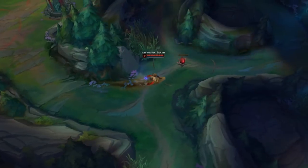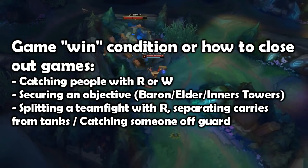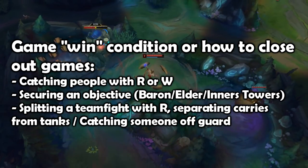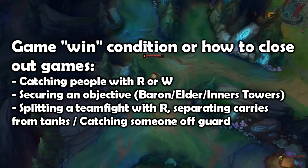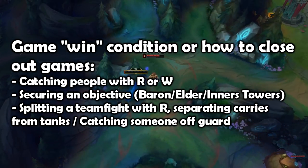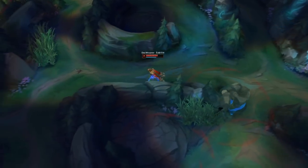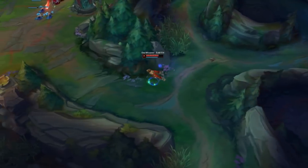Taliyah's game win condition can be determined either by catching someone with your wall or W, securing an objective with your wall that offers the required advantage, or by forcing a teamfight with her wall by separating the enemy team into an awkward position. She has different win conditions based on situations, but you should try to avoid late game teamfights that are not surrounded by objectives by all means.